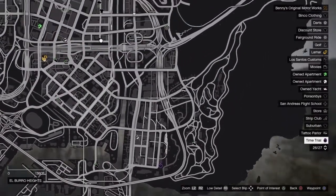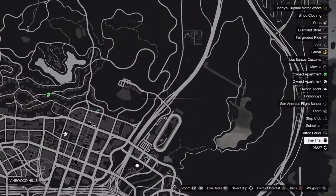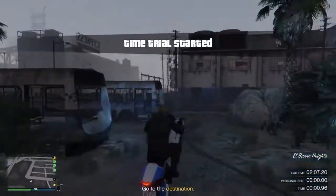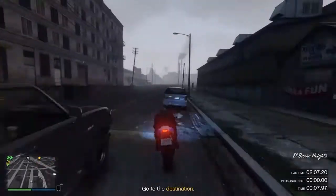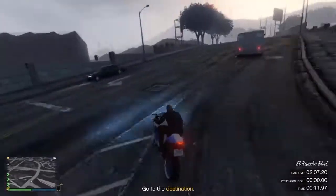Welcome back to this week's time trial. We're going to be doing Cyprus Flats, and you have to beat a time of 2 minutes and 7 seconds. You're going to want to use the Battle, starting from Cyprus Flats and heading all the way over to Ron Alternatives Wind Farm. You got to beat the qualified time of 2 minutes and 7 seconds, which will be netting you an easy 52 grand.